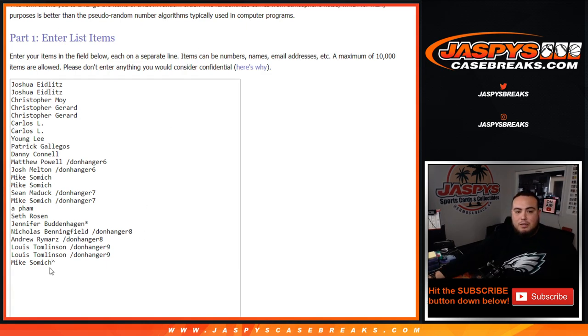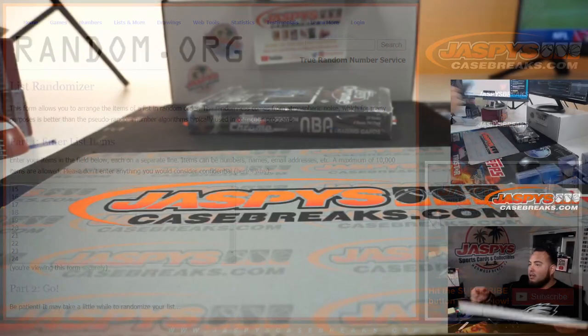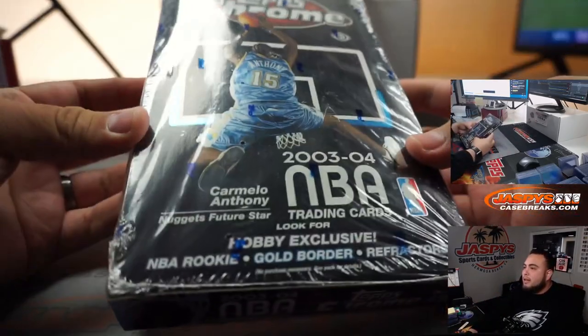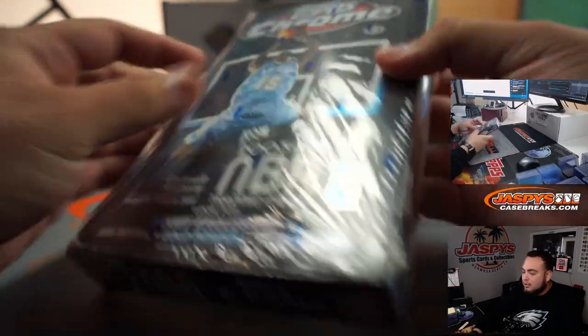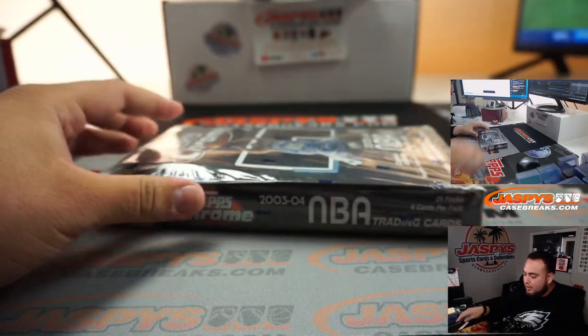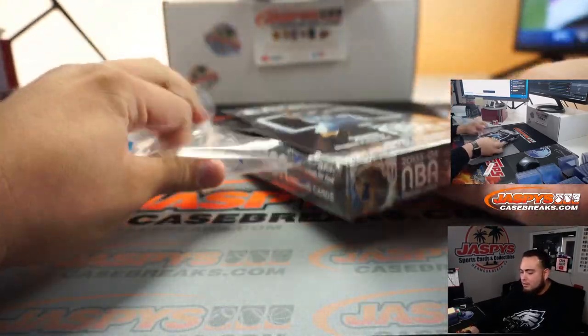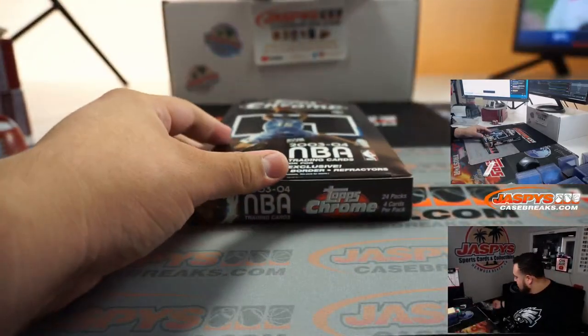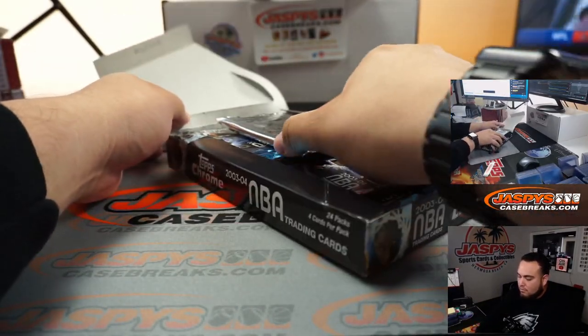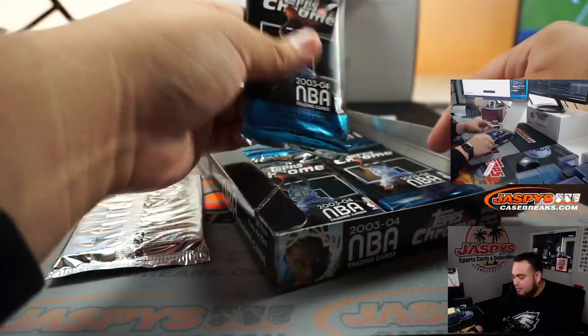That makes it 24, so now I'm gonna open up the box and number the 24 packs one through 24. Then we'll use the same dice roller, nine times, for customer names and pack numbers. Here's the box — a little old school. You can see Carmelo on there. It's been sitting around for close to over 16 years now, pretty crazy to think about. What is this — uncirculated X-Factors inside? Is that part of the 24 or just an extra giveaway?